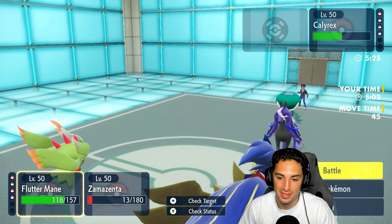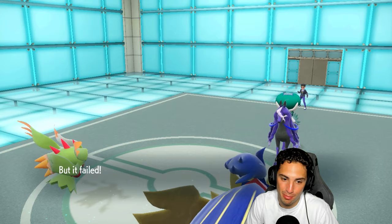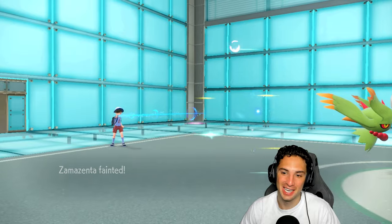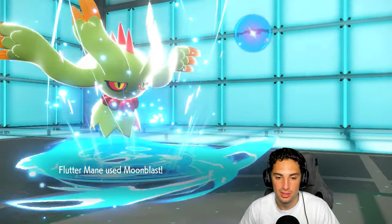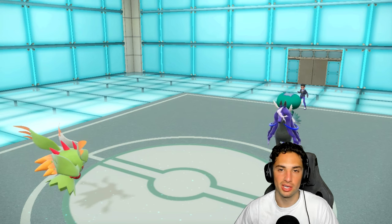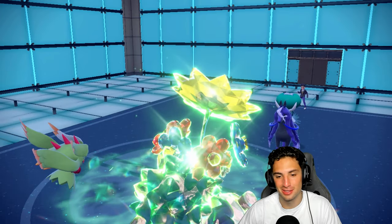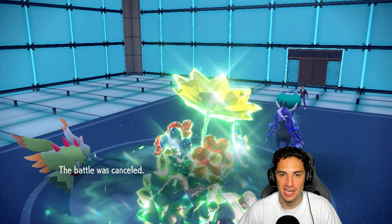We go for Wide Guard, reading them going into Astro Barrage — that's really their last chance. They end up going for Draining Kiss, which we soak — hilarious. Moon Blast is doing great damage, we get a special attack drop. I want the sweep, so I go for Moon Blast and then Protect on Zamazenta. Wait — you can't use Protect after Wide Guard! Wow, I always forget that. Flutter Mane survives though. Their Tailwind is finally gone, so Flutter Mane outspeeds now. GGs, 1-0 to start the video! We didn't get to use Chandelure, but I'd rather take a win.